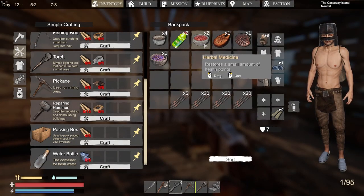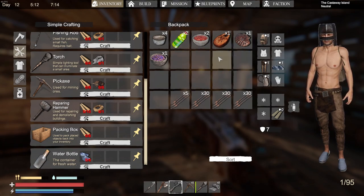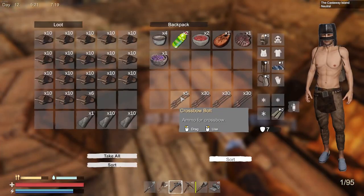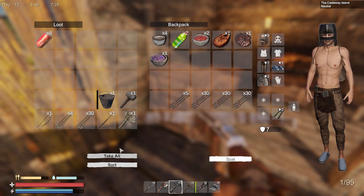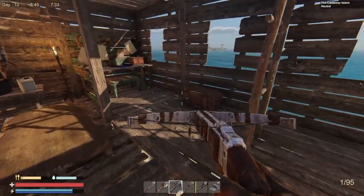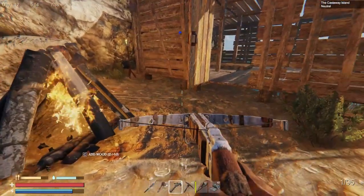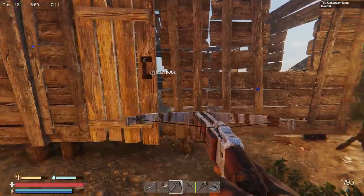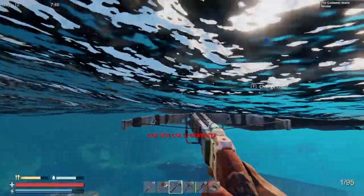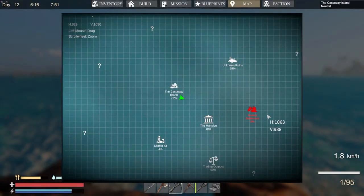I've got some healing — canned food that gives us 20 health — and some energy drinks. I think I'm going to be okay on food. I put my old bow away now that I have the crossbow, but I'll leave it handy. Let's check out this settlement. Closing the door is a little tricky — you kinda face the door frame rather than the door itself; that works better if you're struggling with it. Alright, let's get on our trusty paddleboat and head to the mutant settlement — should be straight this way.